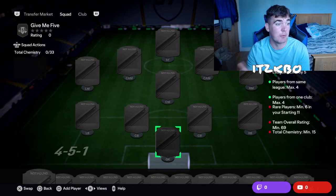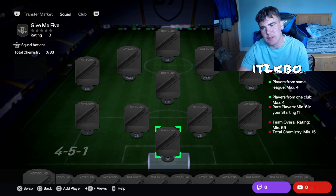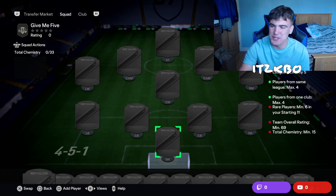We'll go into requirements and then we'll get into SPC. It's just 2.8k to do, so very, very cheap. You need five leagues, max four from the same league, max four from one club. You need six rares, but you only need 69 ratings, so you can use bronzes, and it is 15 chem.